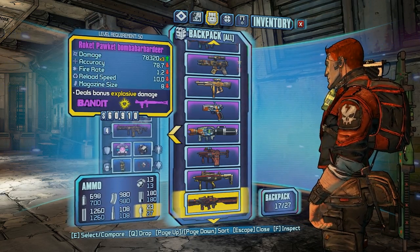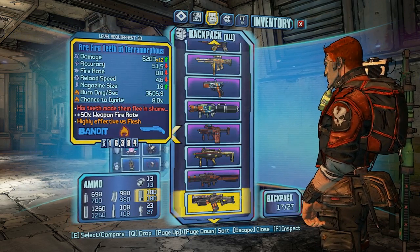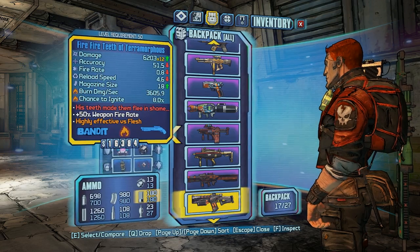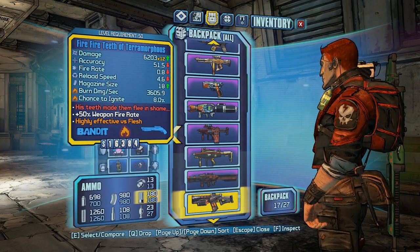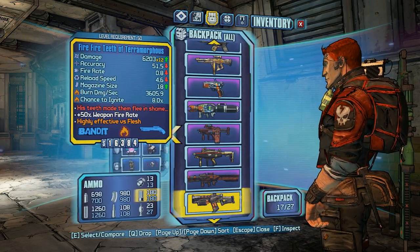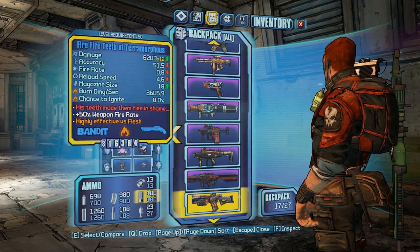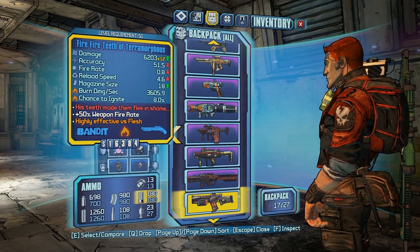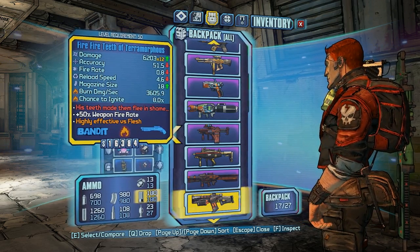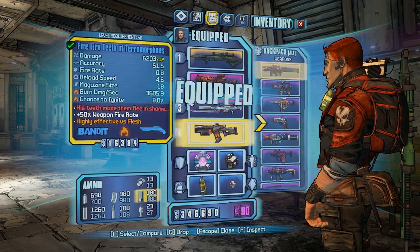Just a rocket that does 78,320 times 3 damage. This is from Terramorphous — one of his pickups. It's a shotgun that does 6,203 times 12 damage. The burn damage per second is 3,605. Chance to ignite is 8%. Let me just show you what this thing does when you shoot it, because I think it's pretty cool.